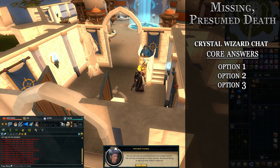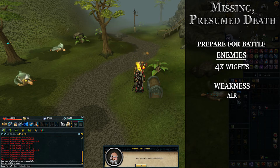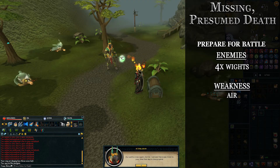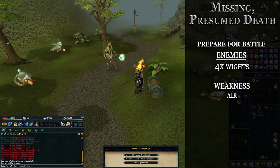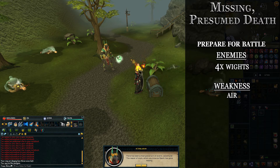I recommend using a slayer ring and going to the slayer tower — if you have the agility level to squeeze through the fence, it's the quickest way to get back there. Once you get back, be prepared for battle because Icthlarin will show up, teleport off all the bodies, and you'll have to fight four undead wights.